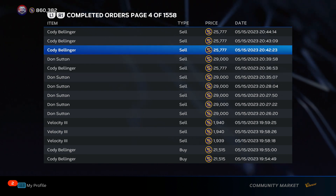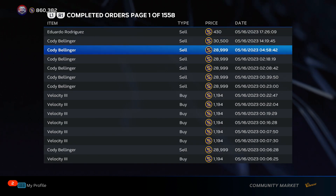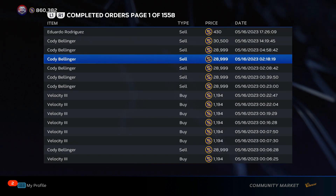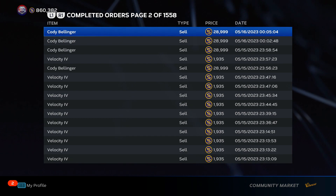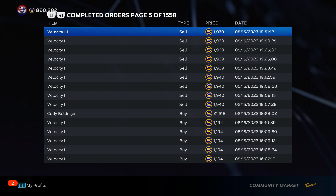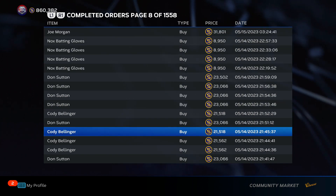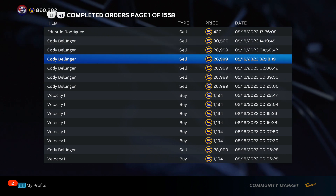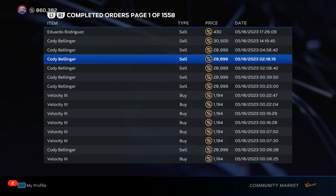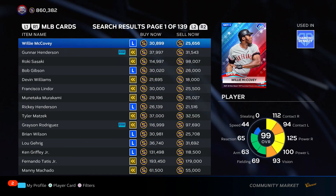Look at this — Cody Bellinger selling for $25,000, and also selling for more than that, selling for $28,999. I bought Cody Bellinger for $21.5K. When I bought a bunch of Cody Bellingers right here at $21,515, you can see more of them going through for a little bit less. I bought them for $21.5K and was able to sell them off for $28.9K, which after tax is like $26,000. So I made a $4,000 stub profit per every single Cody Bellinger.